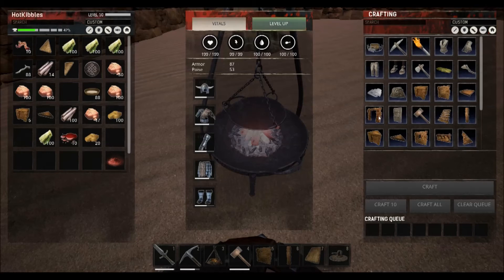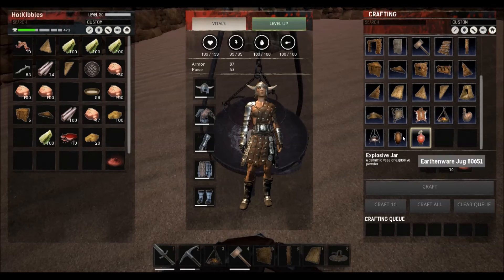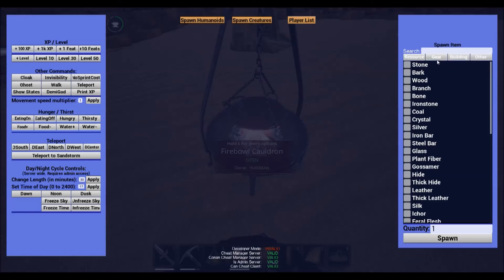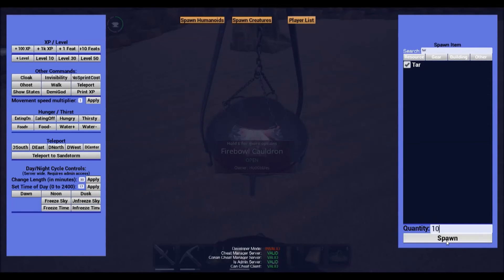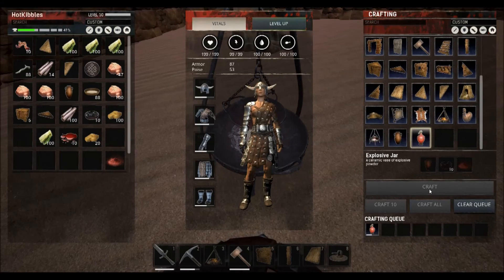The only use of dragon powder in the game right now is explosive jars. To make that, you also need an earthenware jug and 10 tar. And then, voila, explosive jar.